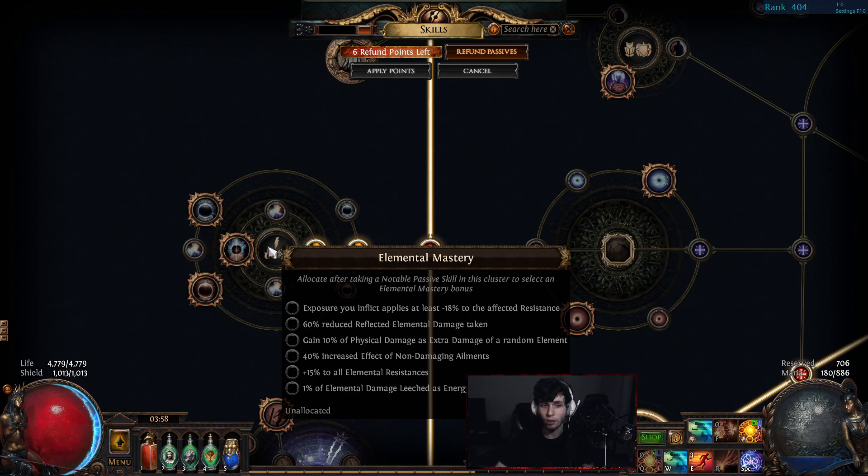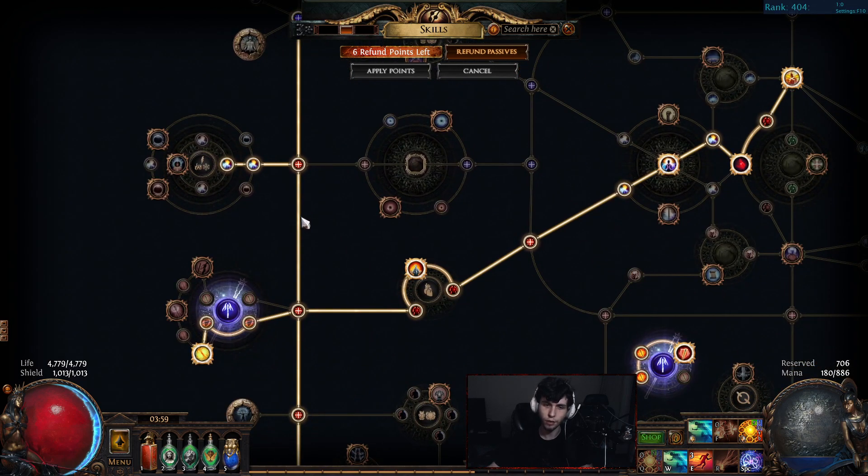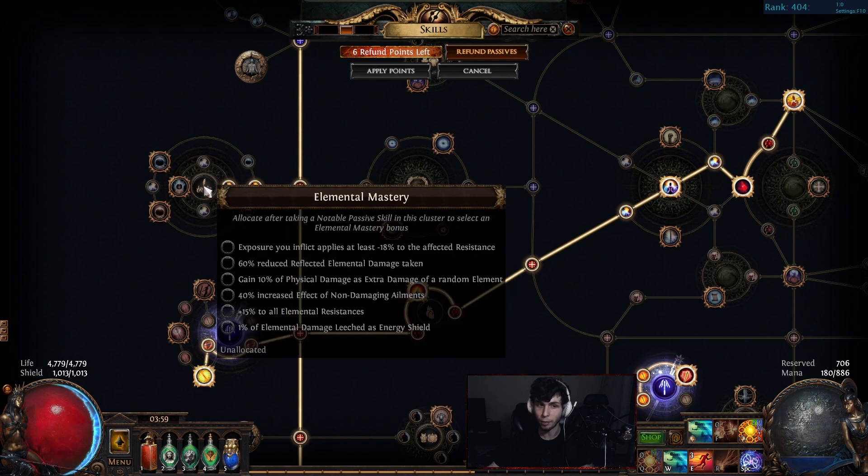Don't scream at me in the comment section. Purity of Flesh for the life masteries — just the typical plus 50 max life and 10% increased max life. Running a reservation node here with the reservation mastery as well. Going lower, what I'm pathing for right now is Divine Judgment. For the elemental mastery this is going to be a really hard choice — there's obviously 40% increased effect of non-damaging ailments, which makes our shock insanely strong, but I need to test how much I'm actually shocking things before I grab this.